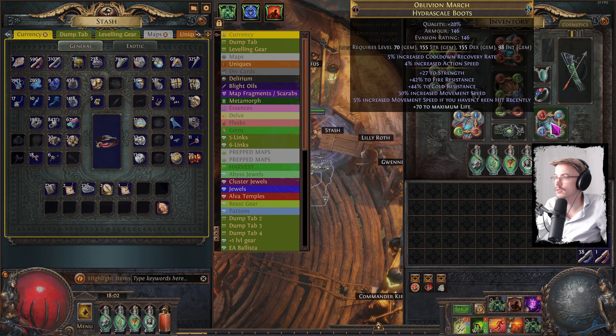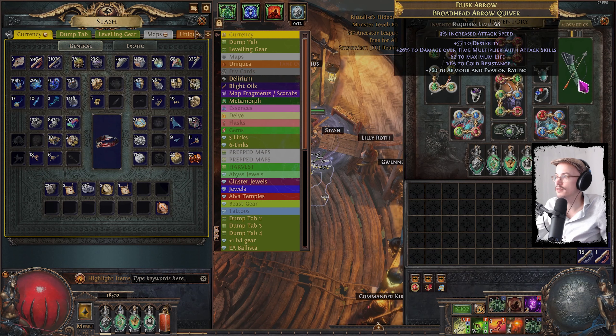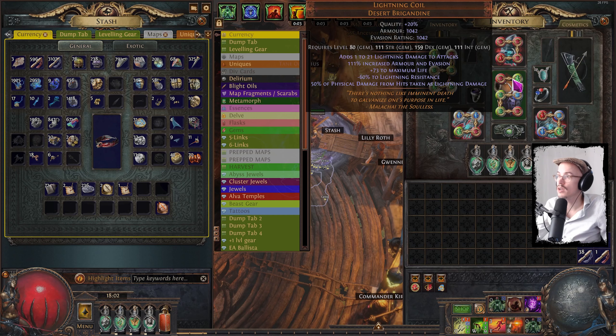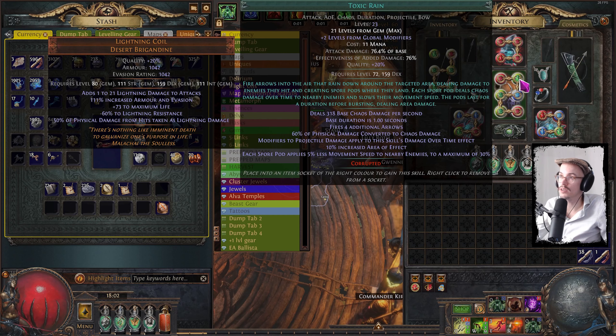I got some belt, boots are pretty much fine, and a quiver with damage over time multi. I crafted a pretty amazing amulet which has plus one to all skills and plus one to all chaos skills, so this gives me plus two to Toxic Rain. And my actual Toxic Rain is 21/20, so my Toxic Rain is currently level 23, which is pretty good.